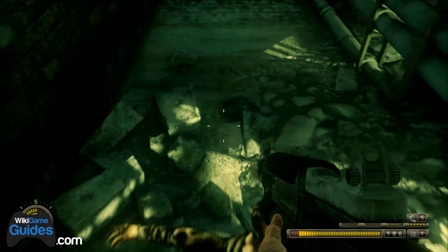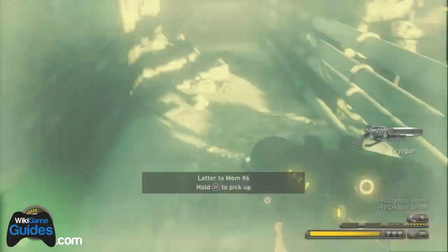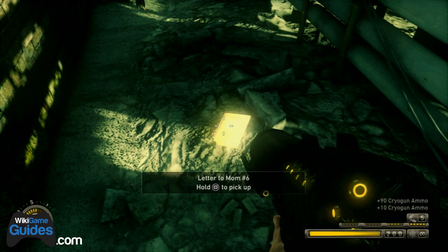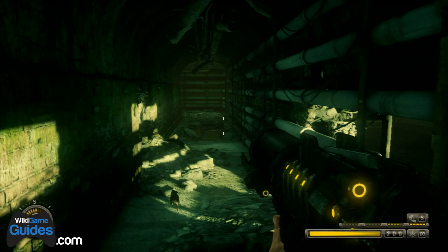There are three journals on Chapter 16 for Resistance 3. The first one is very early on — after the second ladder you climb up, this is Letter to Mom number six. You come out of a swamp area and it's right after you pick up the Cryo Gun.